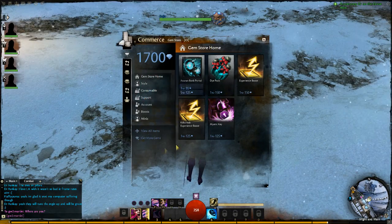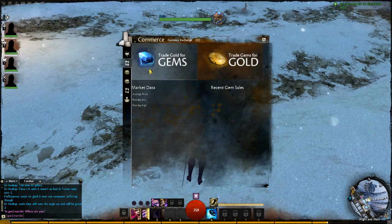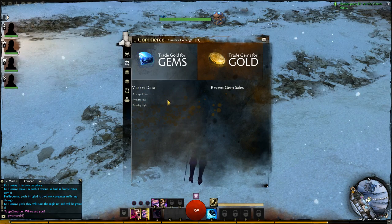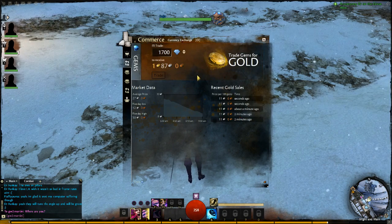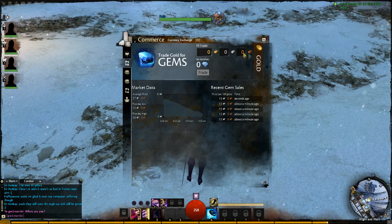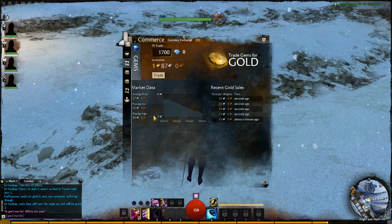What you have here is a basic store, and you have a currency exchange so you can do stuff right away — trade gems for gold or trade gold for gems. Currently there's nothing happening on this... there we go. I'll trade for gold, I'll trade gems. Just took a little while to load in and the price has gone all the way down. So it keeps up-to-date sales — it's amazing.